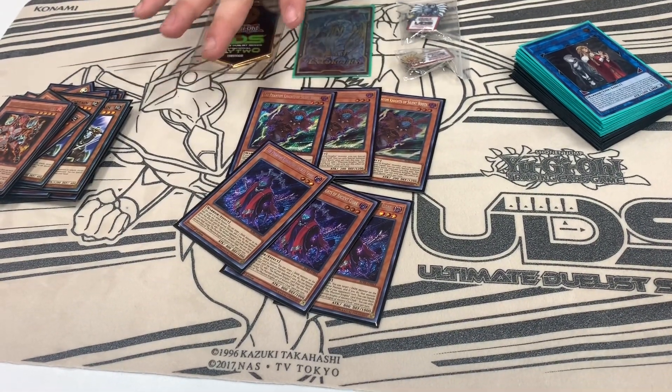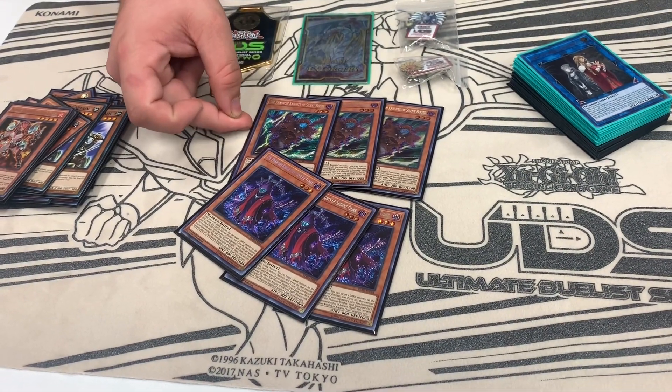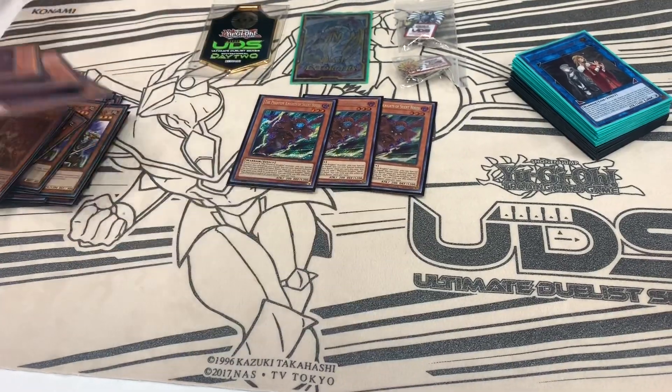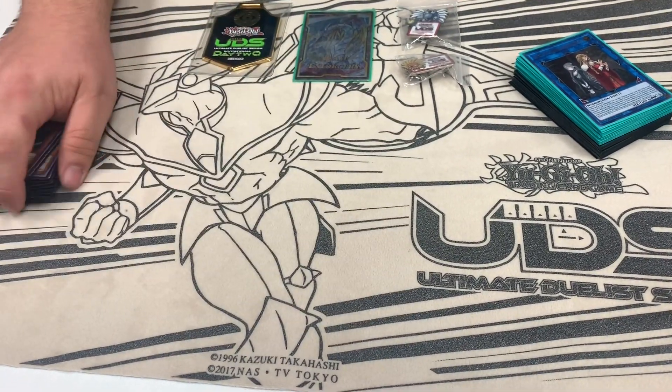You can also - which I didn't know until Swiss yesterday - normal summon one and special summon the other to make Isolde, because either one of them can search Brigadine, which can push a combo forward.